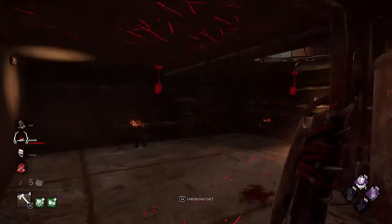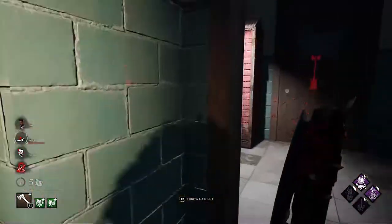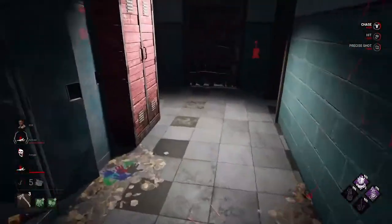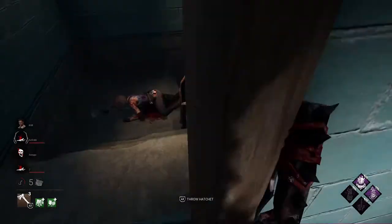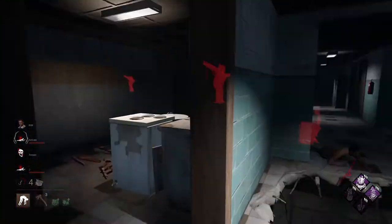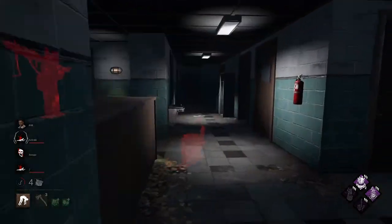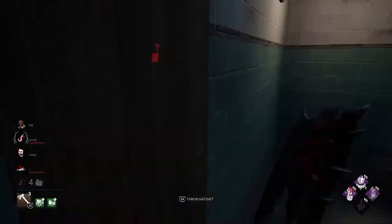There's someone here too — upstairs, I think. There's someone upstairs. Do we have a basement there? No, we don't, but that's okay. I will hook this one right here and then hook Clouded on that Scourge Hook. Another survivor is somewhere close because I didn't see his aura.